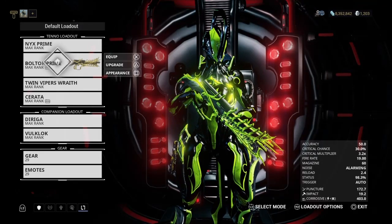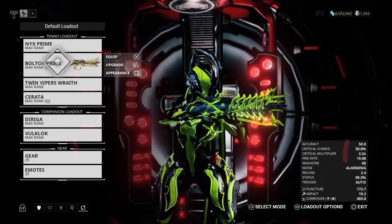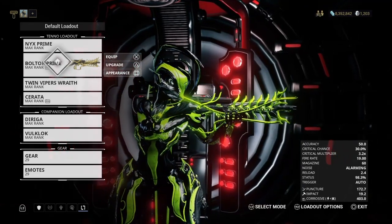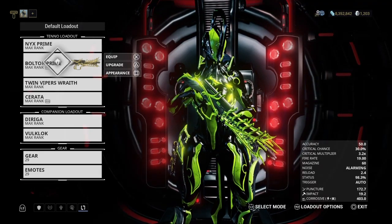Hello YouTube, this is the Badass Mojo. Bolter Prime will be another thing that will be unvaulted, including the Rhino and the Nyx. So if you guys are wondering what relics you'll need in order to get it, here is the list.